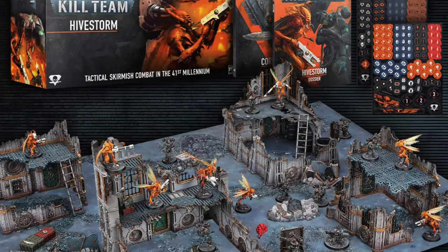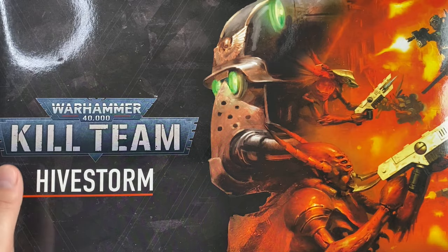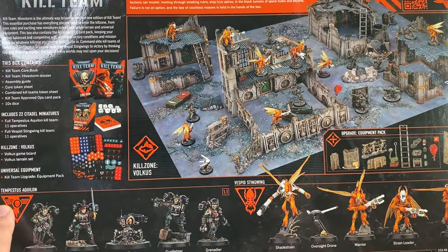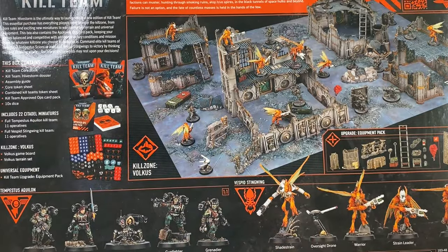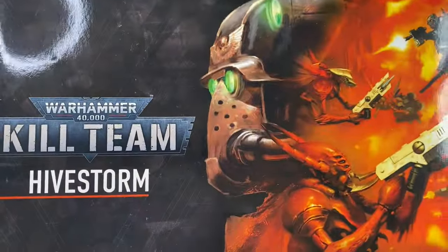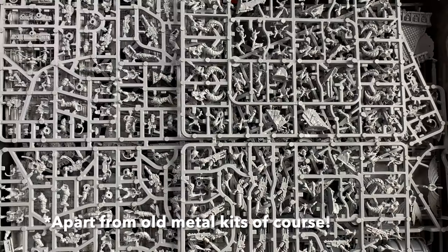Kill Team Hive Storm is an introductory box for the new edition of Kill Team. It is incredibly heavy — almost 4 kilos — and it is filled with all sorts of really cool stuff. Not only does it offer two Kill Teams with 11 miniatures: Tempestus Aquilon and Vespid Stingwing, but it also includes a bunch of terrain — Kill Zone Volcus. Let's take a look what's inside.